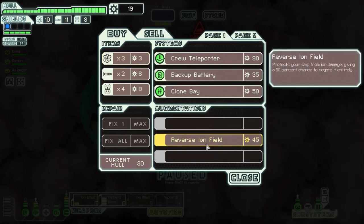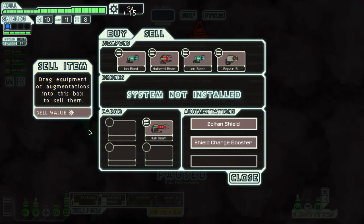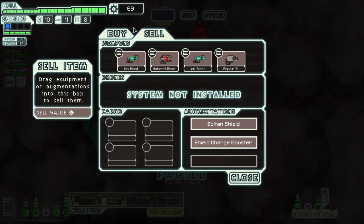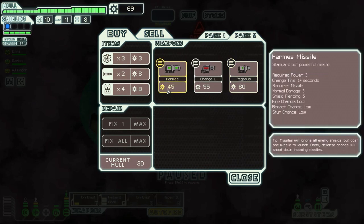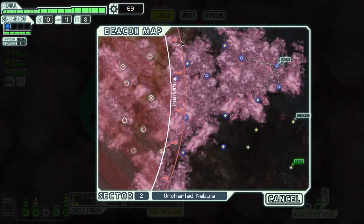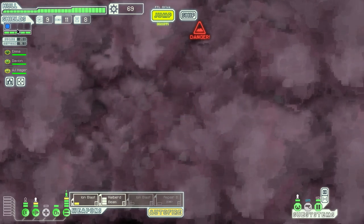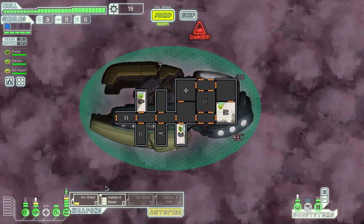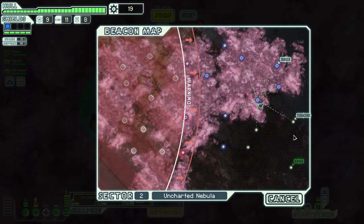I don't think we need anything else. I will sell the Ion Blast, I will sell the hull beam — we have the halberd beam, we definitely don't need that. I will keep the second Ion Blast for now and I will keep the repair burst. That leaves us with 69 scraps. I don't think I want a clone bay because that replaces the medical bay. I think I'll pass on that missile launcher too. Let's save our money — for more shields actually, I could use one more level. And I still want one more weapon control, might as well just buy it now and use two Ion Blasts right away.